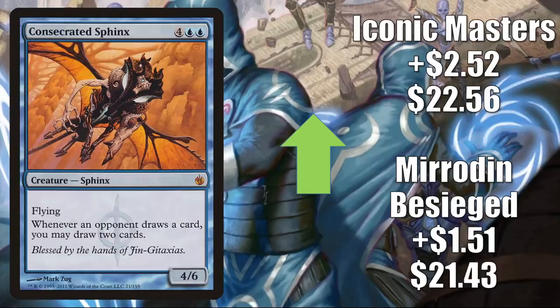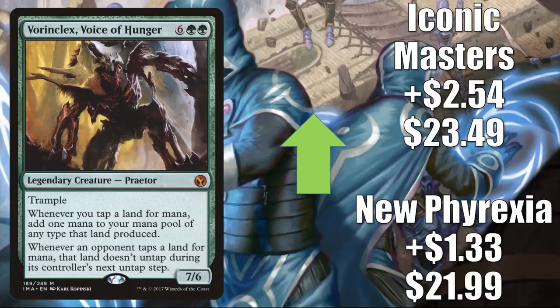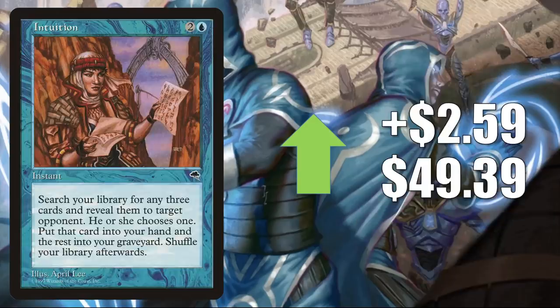Consecrated Sphinx: Mirrodin Besieged goes up $1.51 to $21.43, Iconic Masters up $2.52 to $22.56. Ancient Tomb: Tempest goes up $2.45 to $31.99, Ultimate Masters up $2.53 to $31.75 — found in Legacy, Vintage, and Commander. Griselbrand goes up in New Phyrexia to $21.99 and Iconic Masters to $23.49 — increased play because of big mana decks, but also just a strong card on its own. Intuition from Tempest is on the reserve list but got a Judge Promo foil printing — goes up $2.59 to $49.39. This is good with the new Ikoria card Eerie Ultimatum, and sees Legacy play in Omni-Tell and Sneak and Show builds.